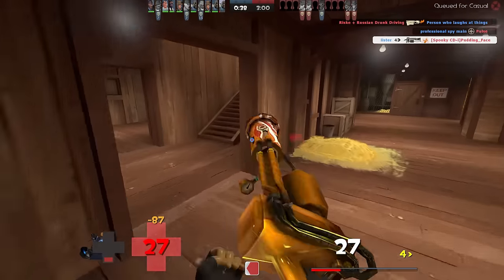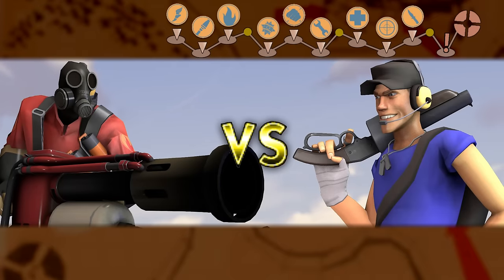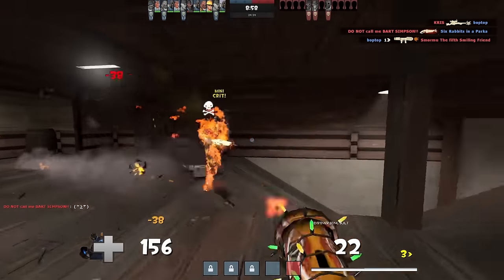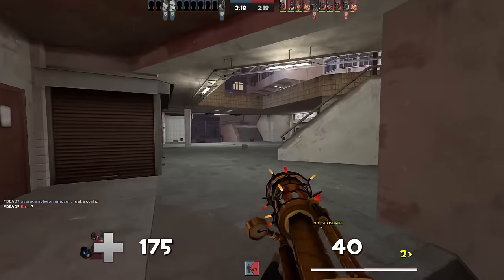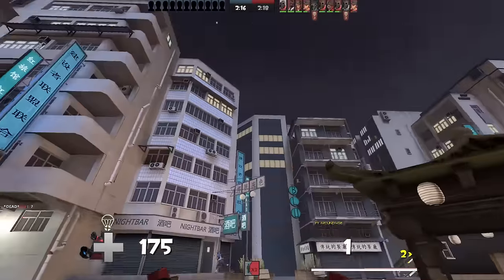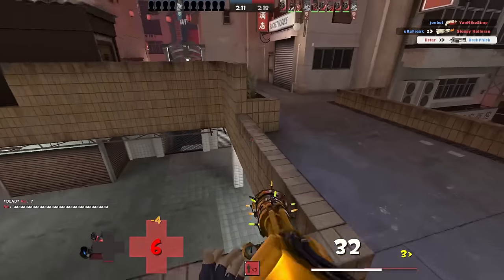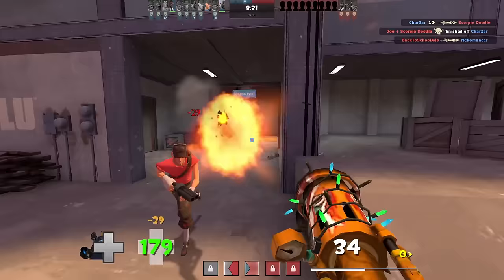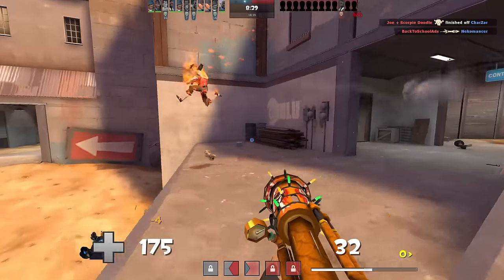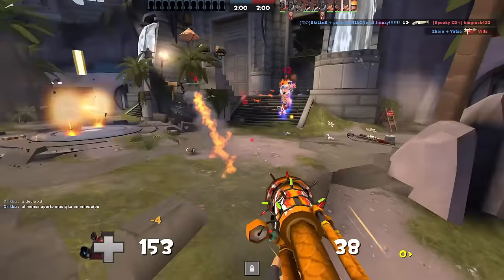Alright, let's get into the matchups, starting with Scout. Scout initially may seem like a pretty simple matchup for the Dragon's Fury. Both of you are capable of two-shotting each other, so just land your hits before he does. But therein lies the problem — landing your hits. Between Scout's speed, double jump, and small hitbox, landing that combo hit versus a competent Scout can be incredibly hard.